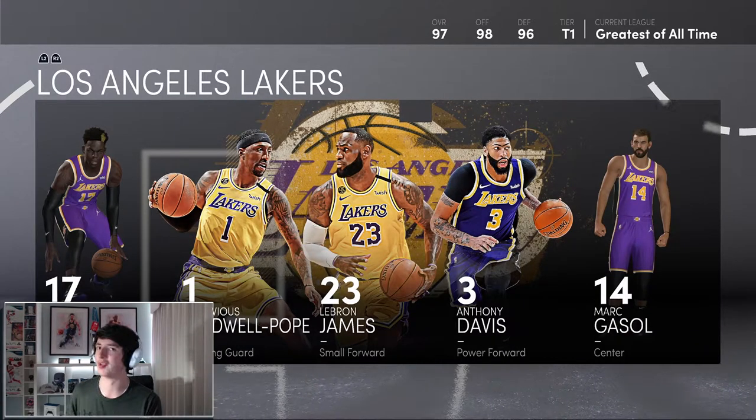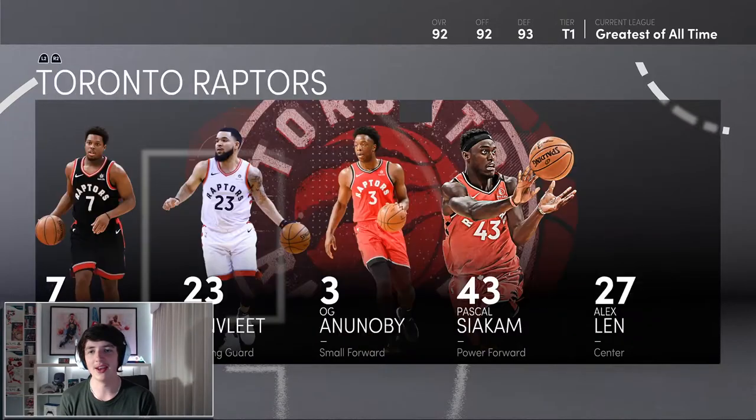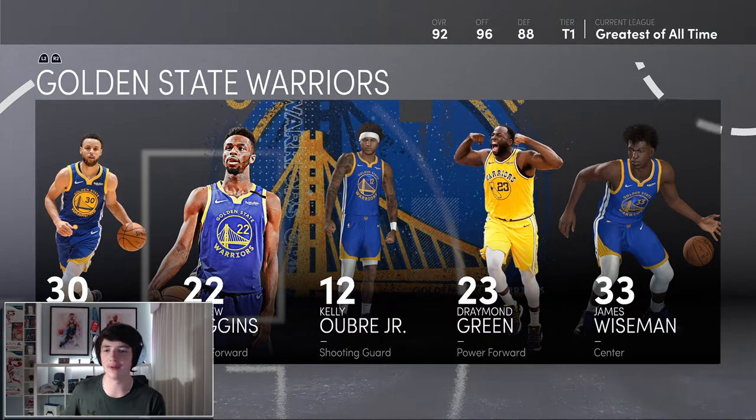We jump across to the Lakers — everyone loves using the Lakers, one of the most offensive-based teams in this game. They play so well and they've got such good depth off the bench. Make sure you use Montrezl Harrell off the bench, Kyle Kuzma — use all those players to your advantage. Another team a lot of people like to use is the Golden State Warriors. This team can't shoot as well, they're an 92 overall, and their perimeter defense isn't too good — Curry's a bit of a liability — but on offense this team is very, very good. Draymond Green, obviously, both ends of the floor.